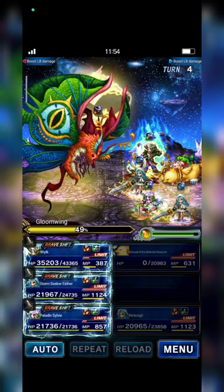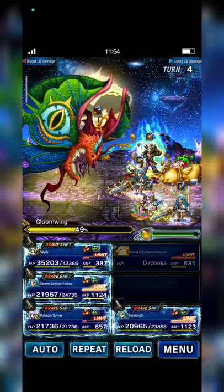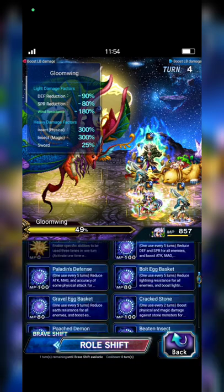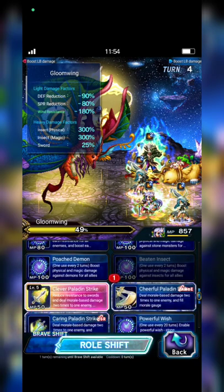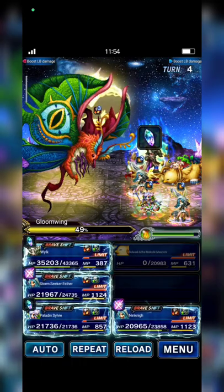So it's okay if on turn 3 we cross 50%. And now Sylvie is gonna cast Turn In Save to Esther, and then Paladin Strike will cast Vengeance against the Drakknot again. So here we go.